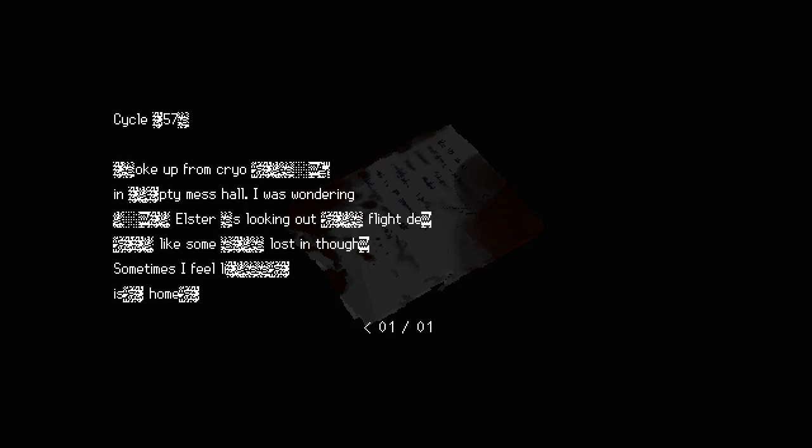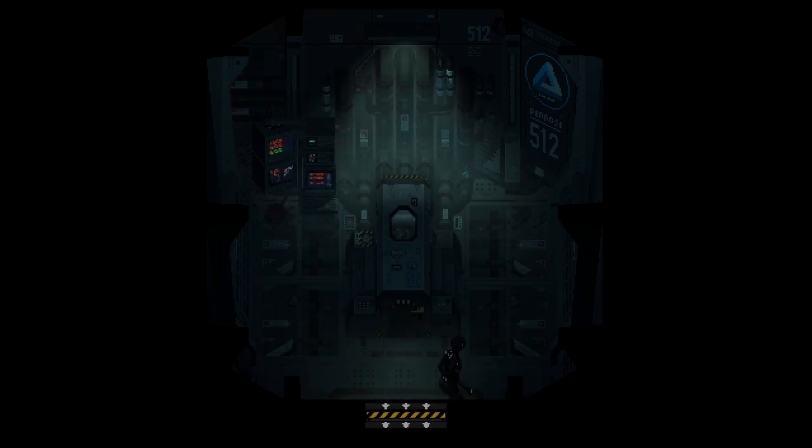Smear diary page, Cycle 57: woke up from cryo in an empty mess hall. The poster is looking out flight deck like some lost in thought. Sometimes I feel his home. There's a tube of some kind — or like the one we got out of at the beginning. That's for later.